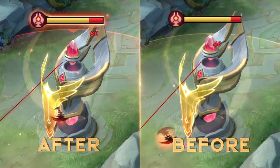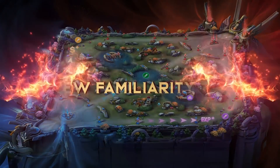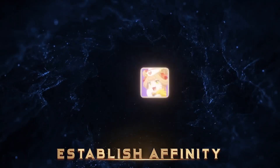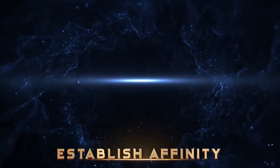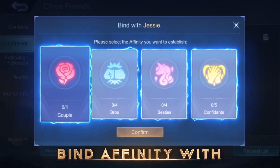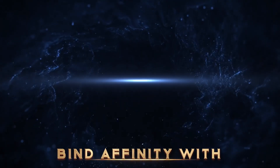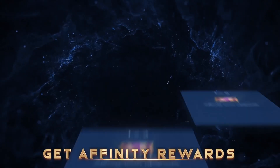Next, an all-new feature: the Familiarity System. In the new version, we can improve our familiarity with our friends by interacting with them — for example, teaming up with them or sending them gifts. With enough familiarity, we can establish affinity with them, then level it up by continuing to send gifts or team up. Gradually, we will unlock rewards like a special loading page or even the ability to share heroes with each other.